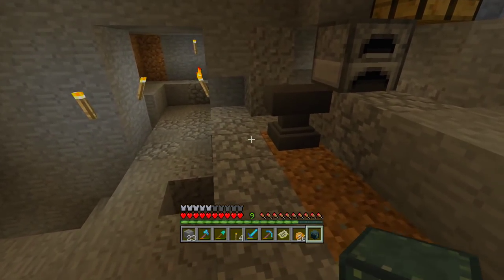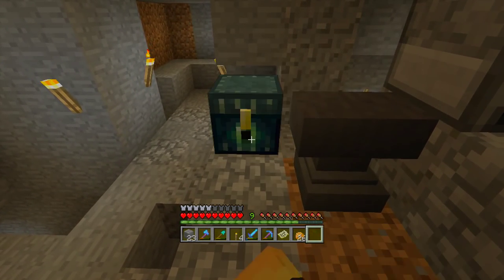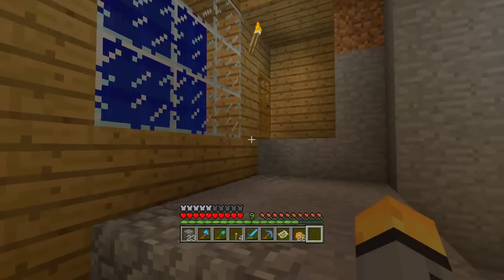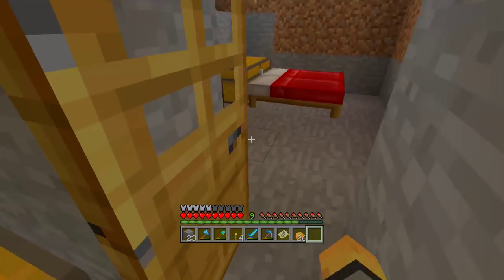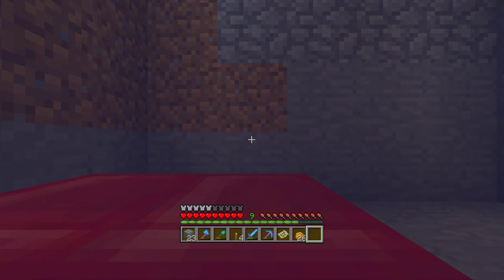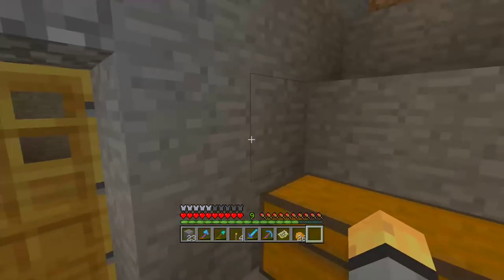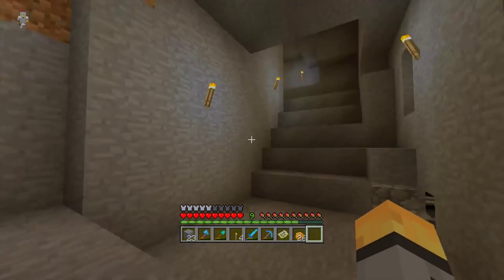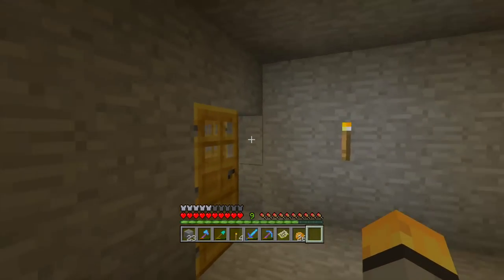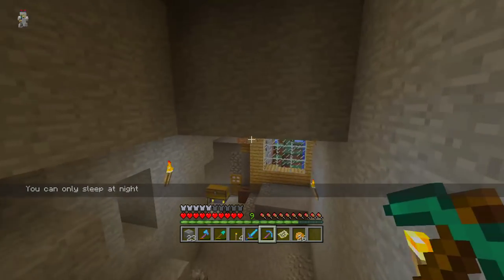I need to fit an ender chest here somewhere — maybe next to the anvil, actually. I have two sets of beds here, which I should probably sleep in. If you're wondering, I had four beds here — the idea was that if anyone came over I could let them sleep. But the beds would never work here because they're too close to the outside, so I made a bed up here in the middle of the mountain — you'd figure it would be safe from mobs, but it's actually not.